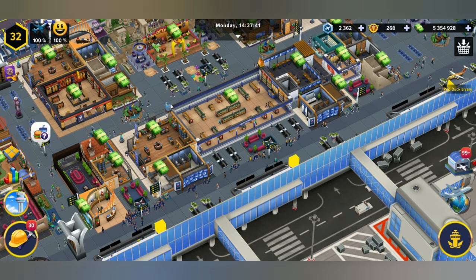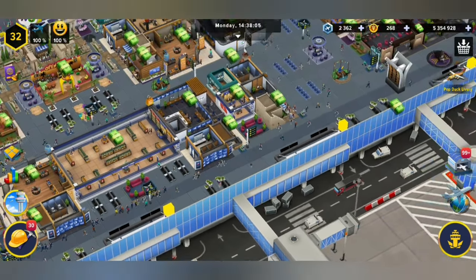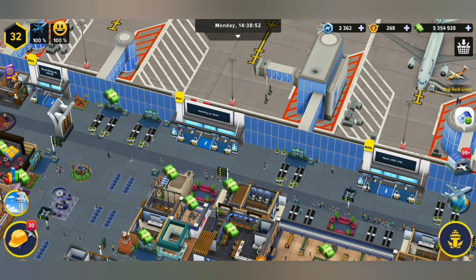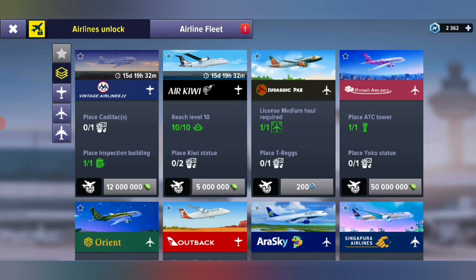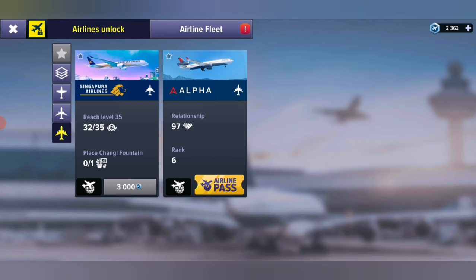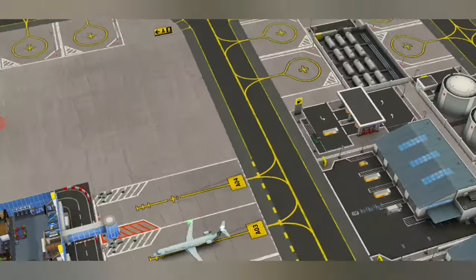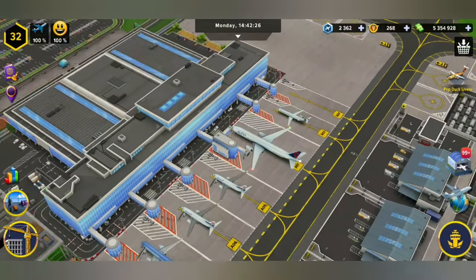If you've done all of those things and you have built your ramp and put in your check-in desks, then you should be ready. Go over to your airlines unlock section and check your biggest flight — Alpha Airlines is going to be the first one. It's going to be unlocked and away you go.